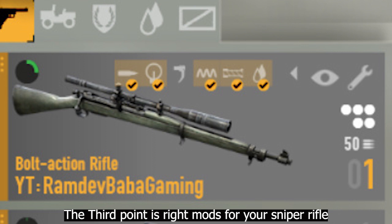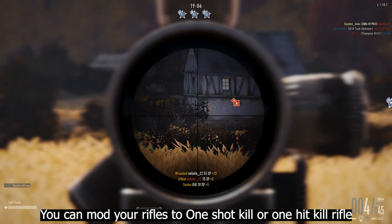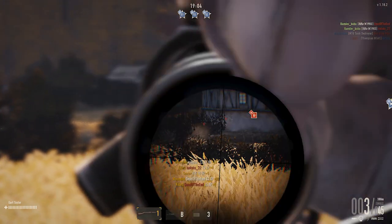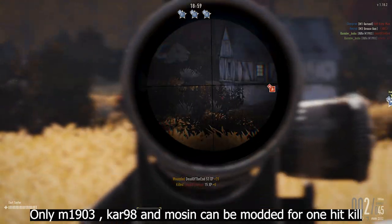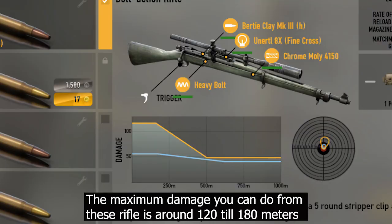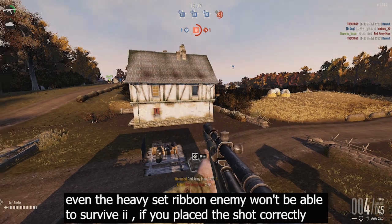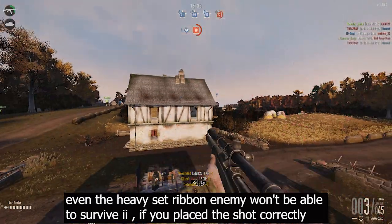The third point is choosing the right mods for your sniper rifle. You can mod your rifles for a one-shot kill if you select the right mods. Only the M1903, K98, and Mosin can be modded for one-hit kill. The maximum damage from these rifles is around 120 at up to 180 meters — even a heavy set ribbon enemy won't survive it if you place the shot correctly.